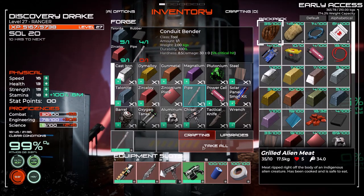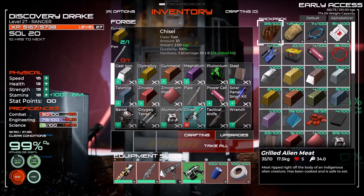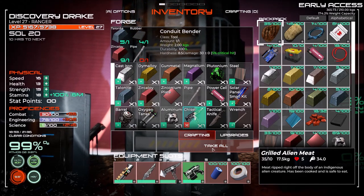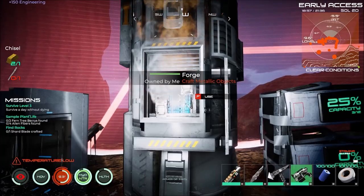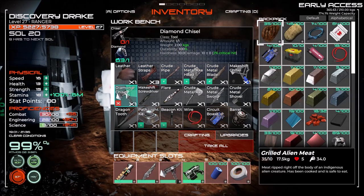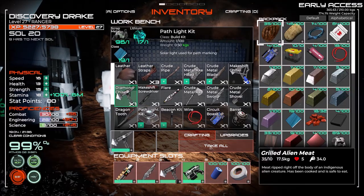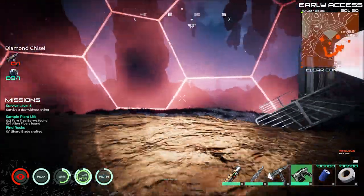All righty folks, so to make the mining bot I want to make — gonna have pipe, chisel, and then we go over and we make a diamond chisel because it takes one to make the mining bot. In theory then, the mining bot should be able to do any and everything.